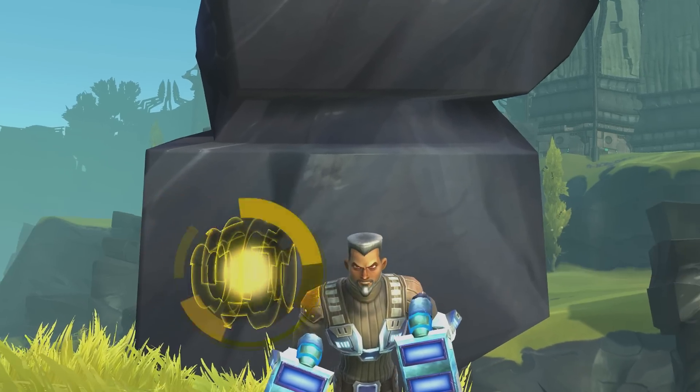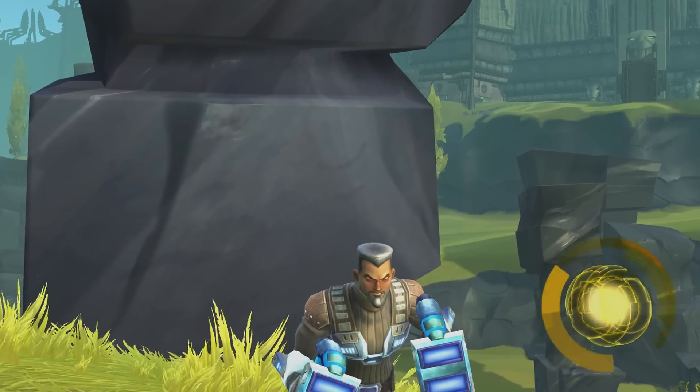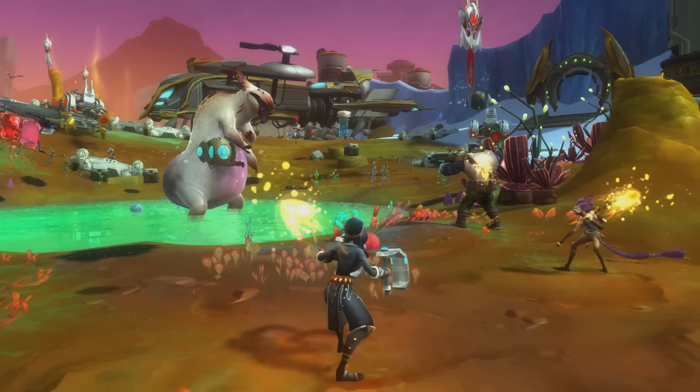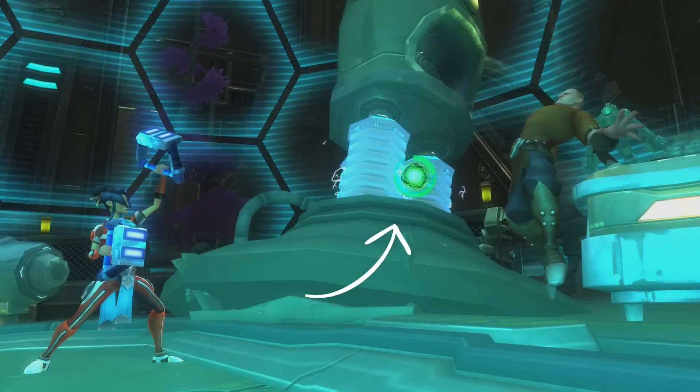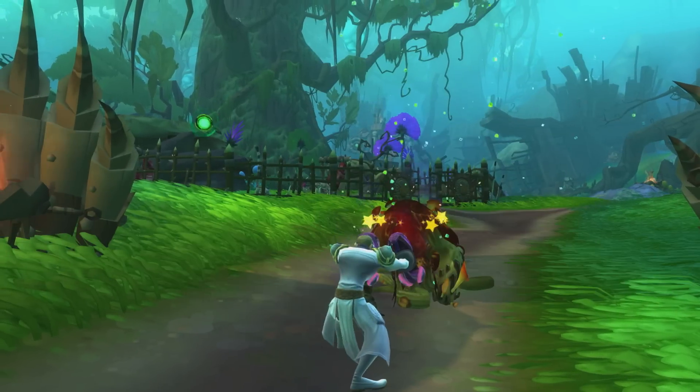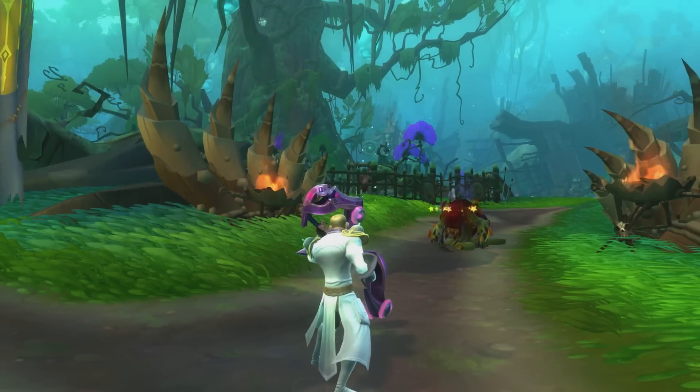Probes are little AI scanners that can be attached to allies and enemies. Healing, damage, buffs, debuffs — whatever you need, just probe it. And when the time is right, you can re-trigger the probes to detonate. Boom.